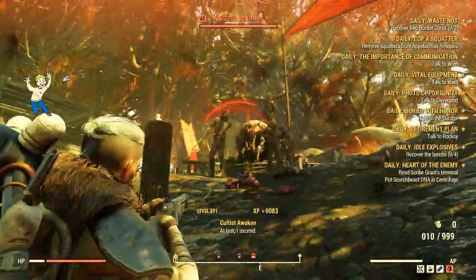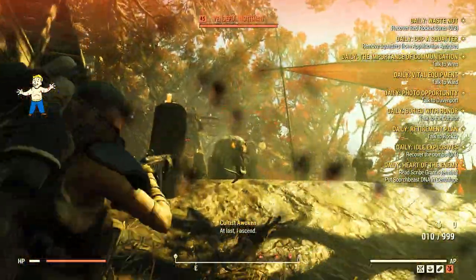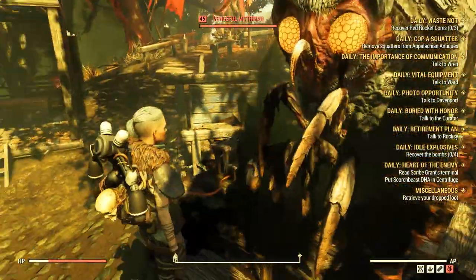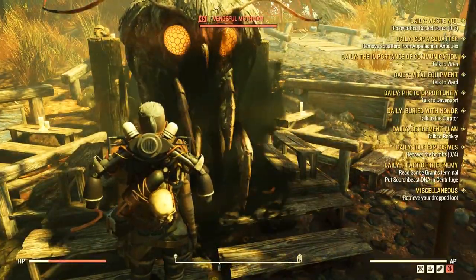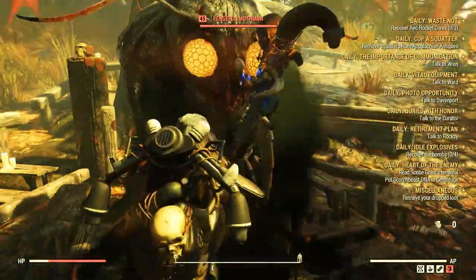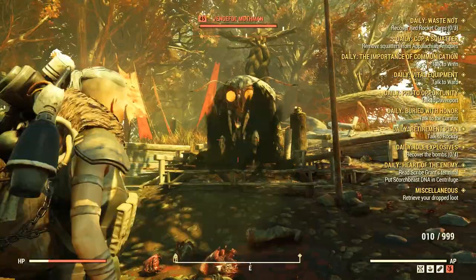You can't damage or kill a friendly Mothman, and sometimes hostile ones bug out. Still, I have killed a few hostile Mothman in the past, and this is a quick way to find a Mothman if you are really looking for one for whatever reason.